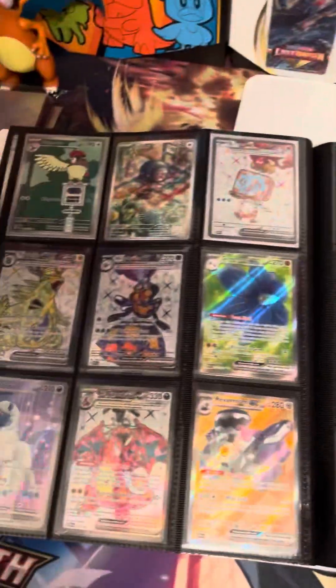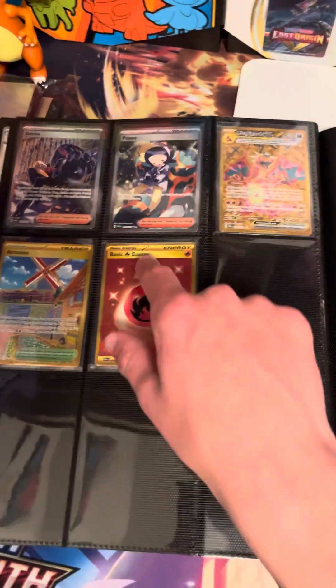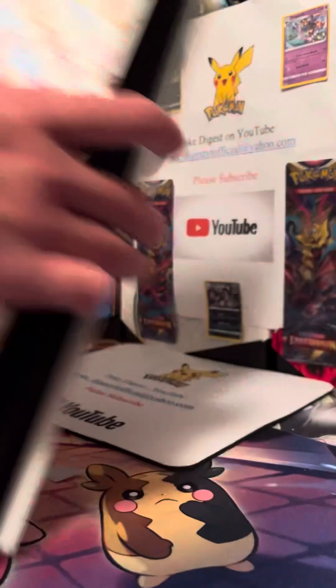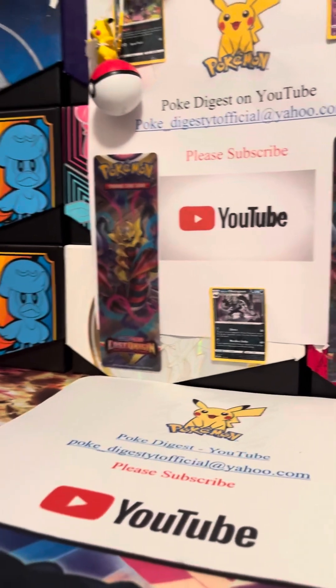There are four Charizards in the set: the regular one from the back, then this one, this one, and the gold one. That's the entire set — it ends right there, all the way from Obsidian Flames. Now I have one Scarlet and Violet set done, and one Sword and Shield set which is Celebrations.